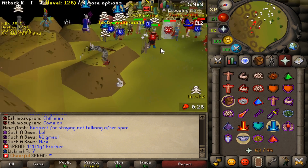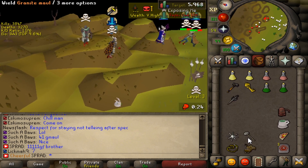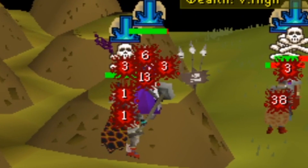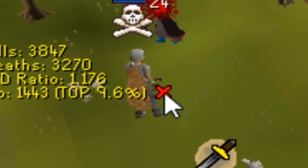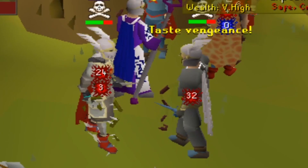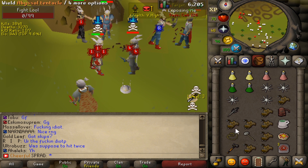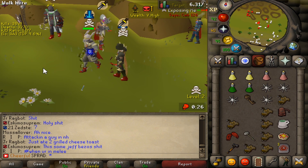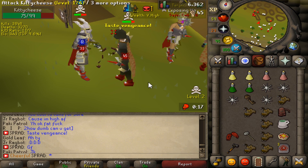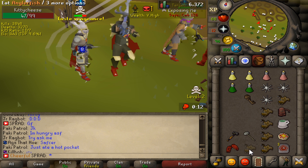Since RotePKs gives your spec back after you kill someone, let's see if I can kill someone. That guy right there is my victim. Look at this rune boy — he looks like a nice little fresh feast. Spec him out — 36 and he's dead. Good fight. A DHer just whipspeced me.